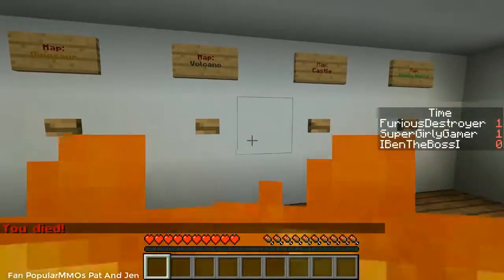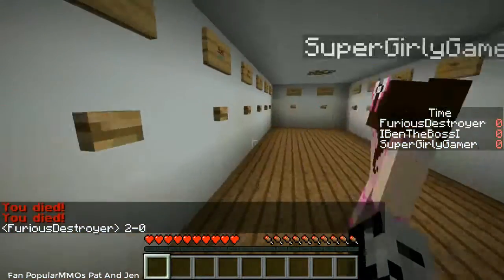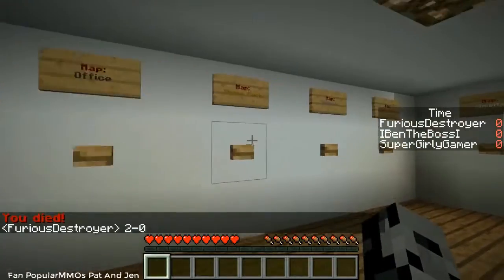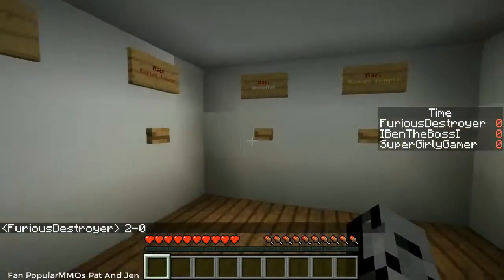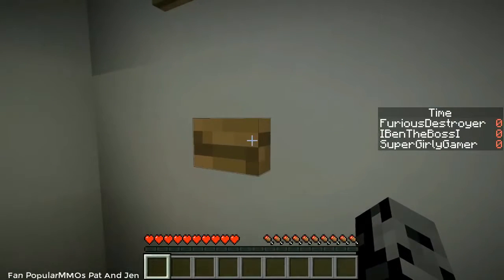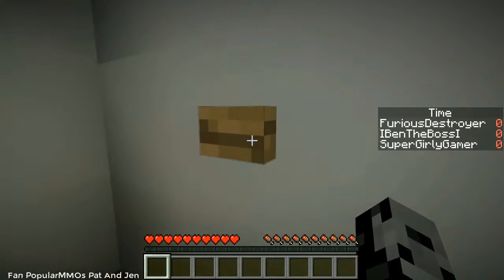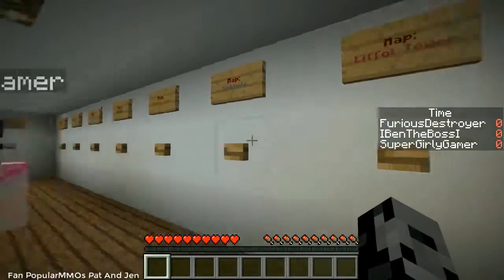We have it at 2-0 right now. I set my spawn point so I start in the room now too, which is a lot more helpful. I'm choosing this time — I really want to go with Hospital, I think that's gonna be cool. 3, 2, 1 — go. It didn't bring me, did we break it? I think we broke it. Maybe hospital doesn't work — try a different one.